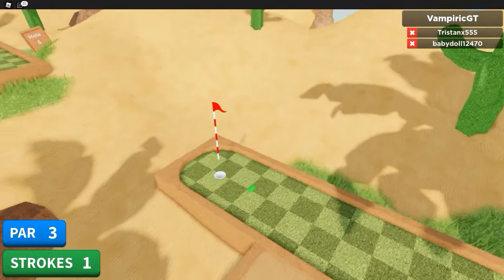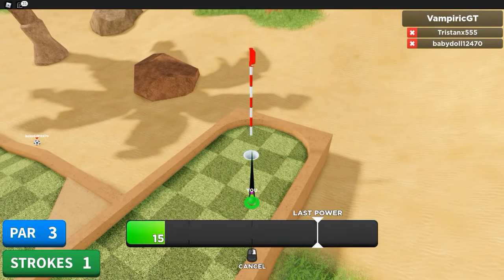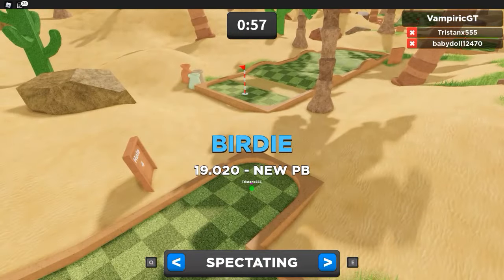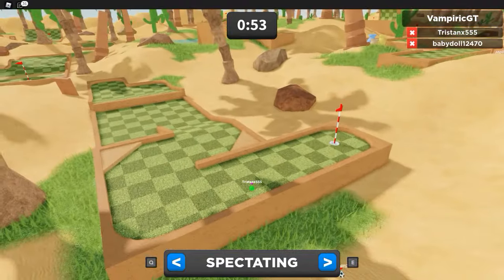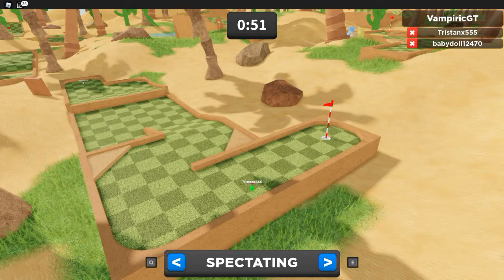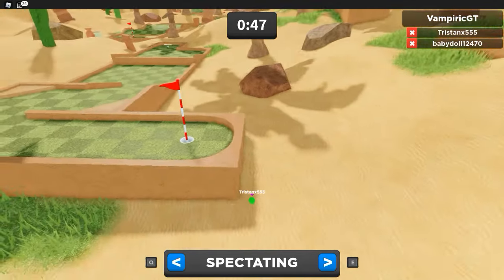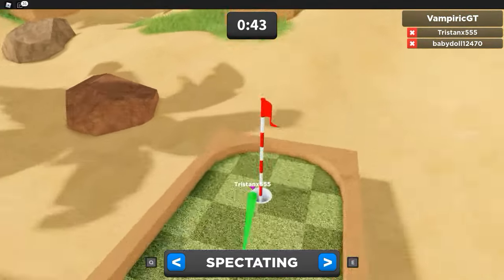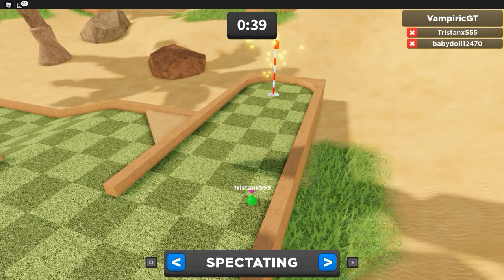I was able to jump and get into this area but that was a little bit risky. As you can see one of the other players' balls went flying off into the sand. It uses all the golf terms too — birdie means you got one less than par, and par means how many strokes it should take you to get in. So if something says a par of three then it should take you three tries to get in.